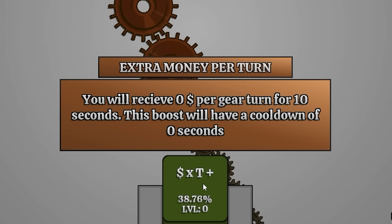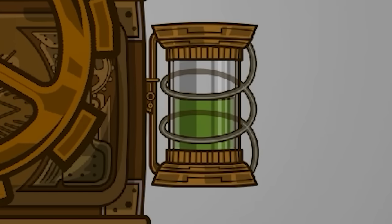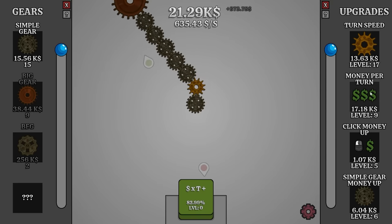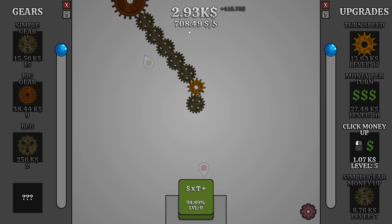You will receive $0 per gear per turn for 10 seconds — that's very generous of you. I think this needs to build up a little bit and then it's going to be a help. Coffee's a little greener than I normally like, but it's caffeine, so what do I care? From there, I guess you got to build downwards towards the other one. We're going to just increase our overall money per second — that put us up to almost $700 per second. And small gear money again — that's $708 a second.